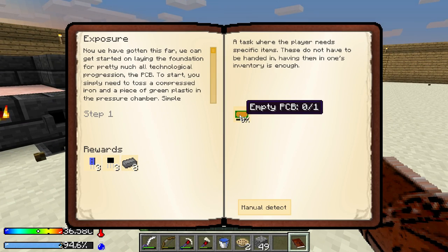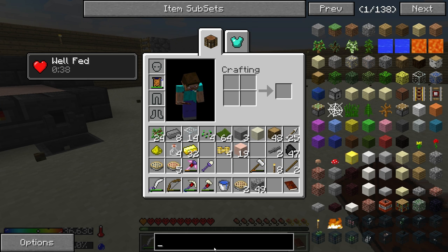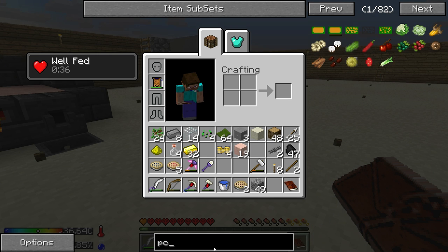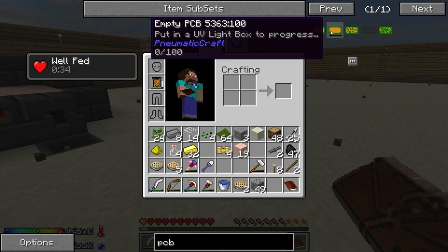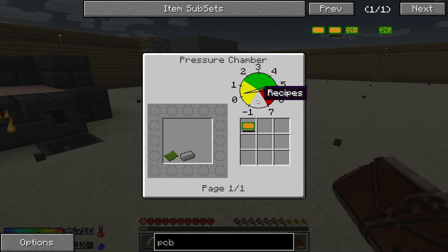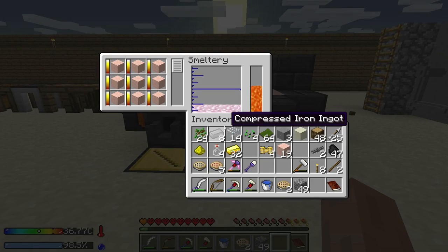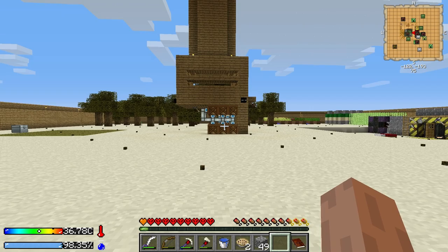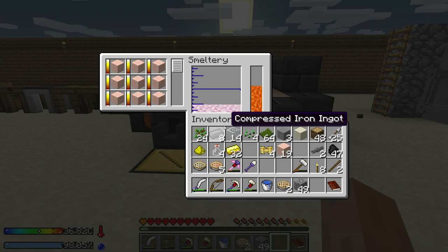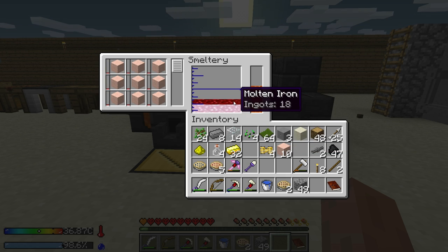In the meantime, there was another quest available: Exposure. So I need to make an empty PCB. To do that... Printed circuit board. Empty PCB. I need to put plastic and compressed iron in here at the same time to one and a half bars. That shouldn't be too hard. Can't wait till I get a second layer of this. Those exploding creepers, so annoying.